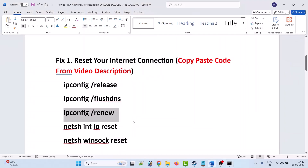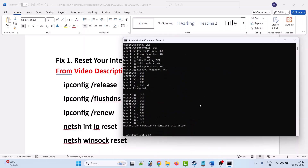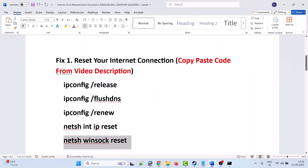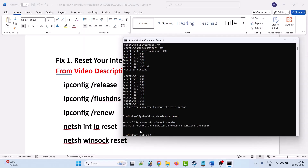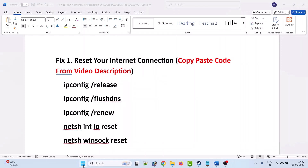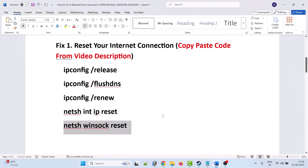Hit Enter. These codes are safe to use as they are just to reset your internet connection. After running the codes, you must restart the computer to complete the reset process. Close the command prompt, click the Windows icon, click the power menu, select Restart, and after your device restarts, relaunch the game.